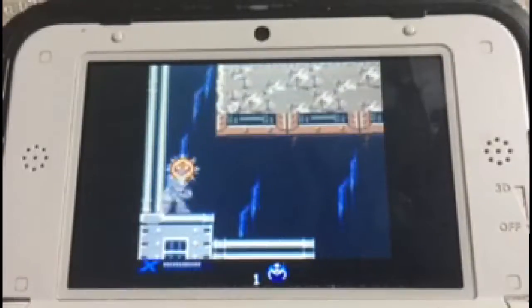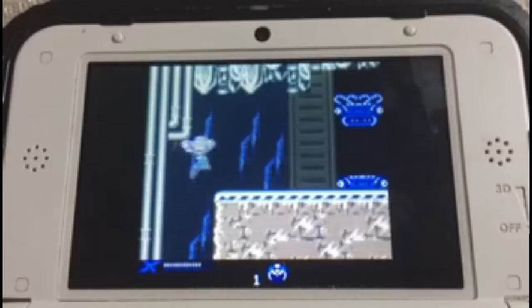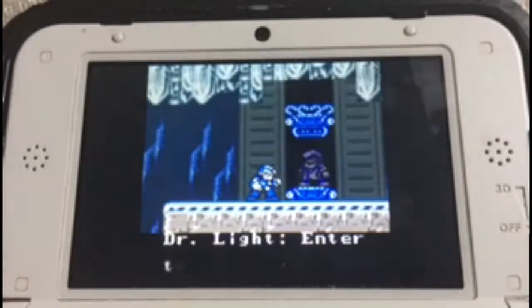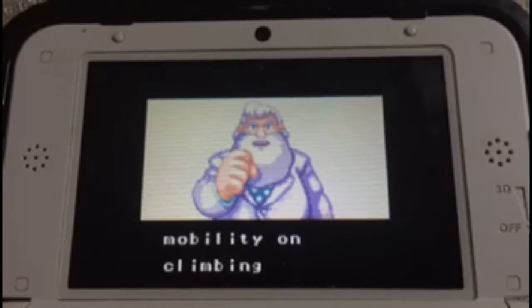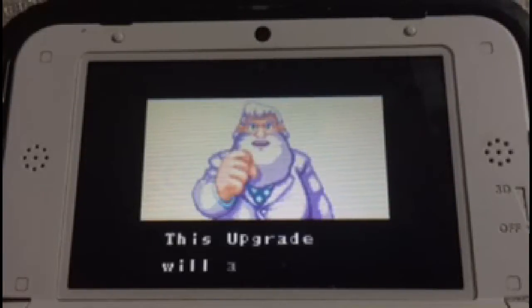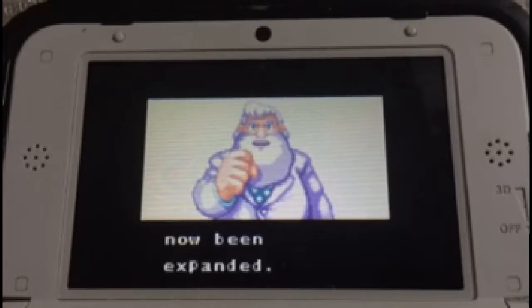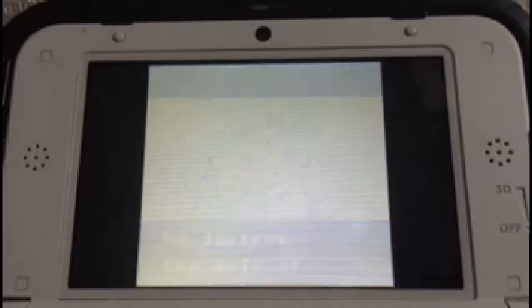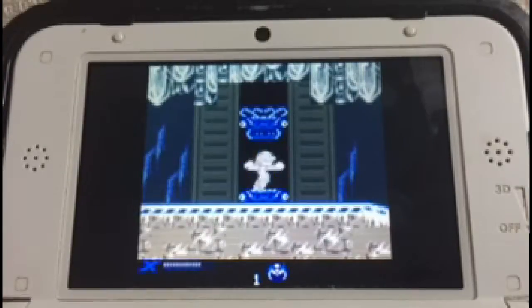Here we go. Here's the first upgrade. Dr. Light: 'Enter this capsule, X. Take this leg upgrade — the upgrade will enhance your mobility on climbing the wall. This upgrade will also allow you to crush certain blocks. Your field of activities has now been expanded. Go destroy the evil.' Okay, got the upgrade, so let's go.